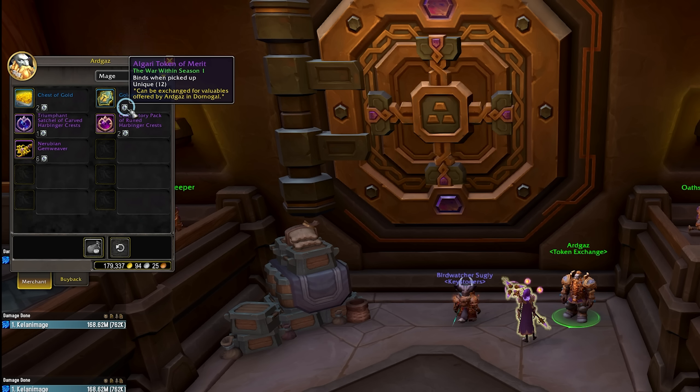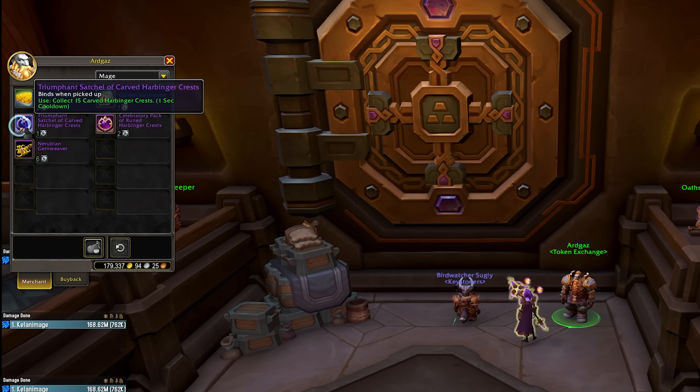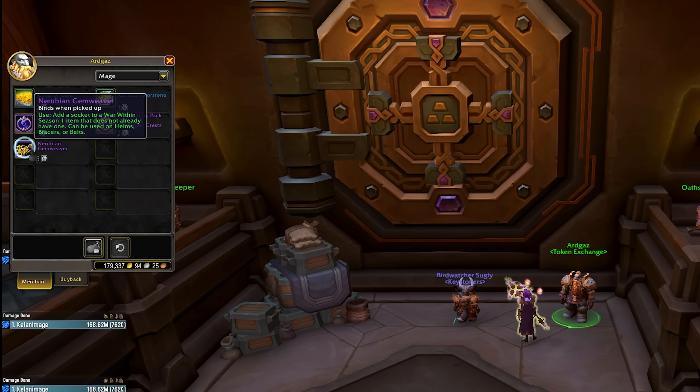It's worth mentioning that you don't need a good piece of gear in the weekly vault to get good rewards. At the bottom of your vault screen you'll have an option to take a currency instead — Algari Tokens of Merit. You'll get 2 tokens per reward slot unlocked, up to a max of 6 tokens per week, and you can take them to the vendor right next to the vault to trade for gold, Valor Stones, Carved Crests, Rune Crests, or an item that adds sockets to your seasonal gear. So even if you don't get good gear rewards in the vault, you can upgrade more gear in a variety of ways.